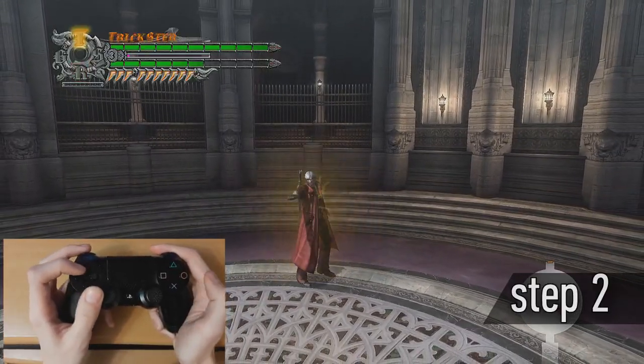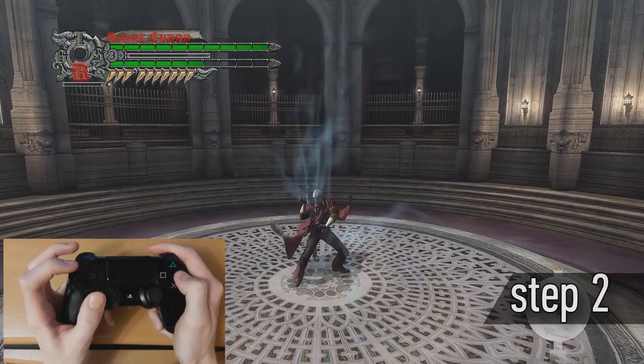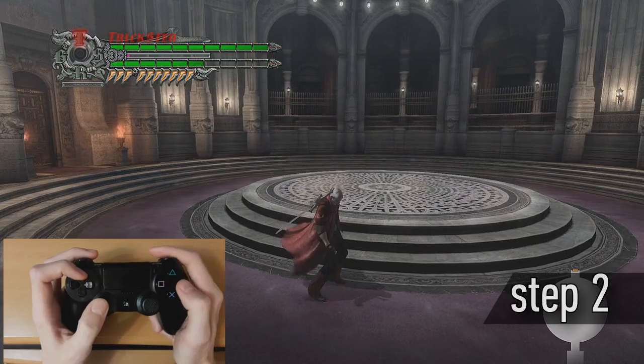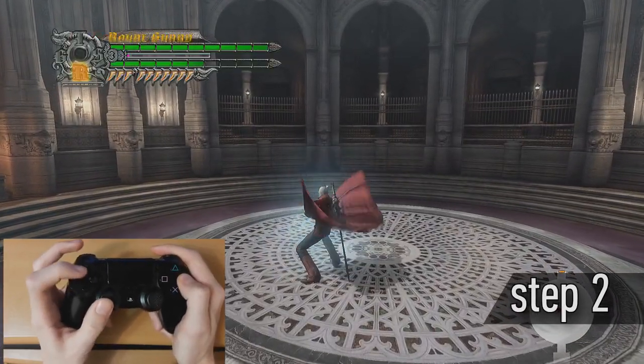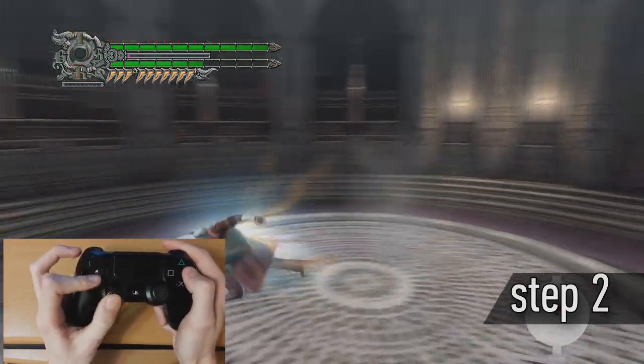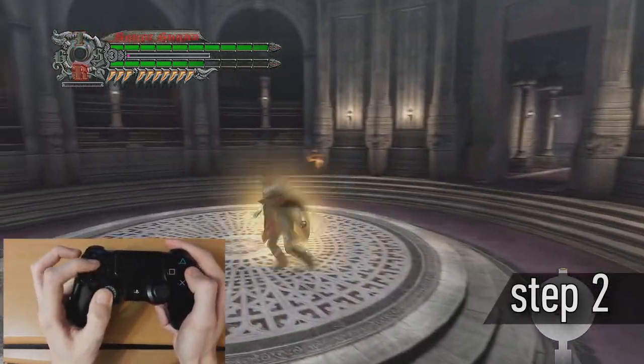Switch on the Trickster, then press the Style button and hold it. Then switch to the Royal Guard. Repeat until it turns out quickly. This exercise will help you get used to the new gripping.